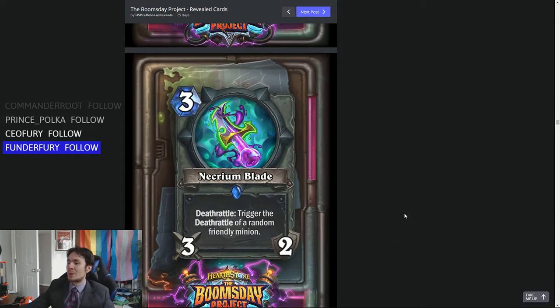Necrium Blade — that's the Rogue weapon. 3-mana, 3 attack, 2 durability. Deathrattle: trigger the Deathrattle of a random friendly minion.